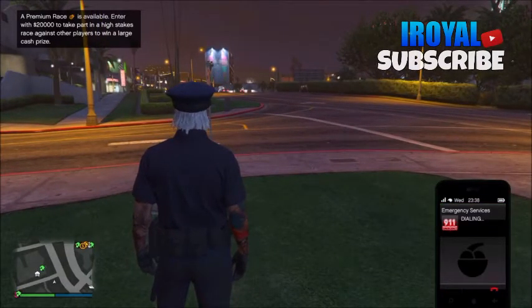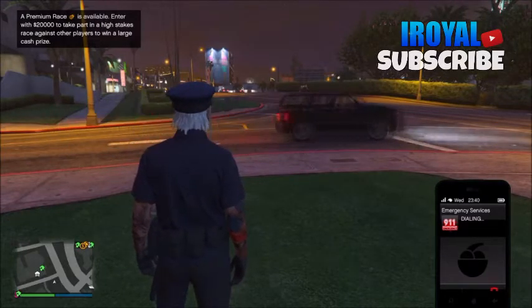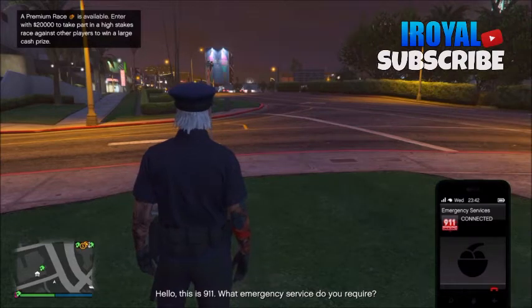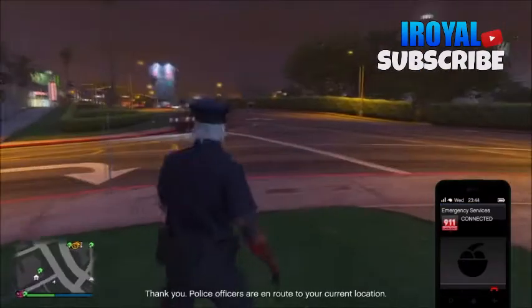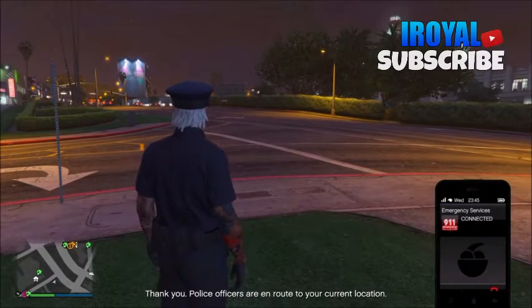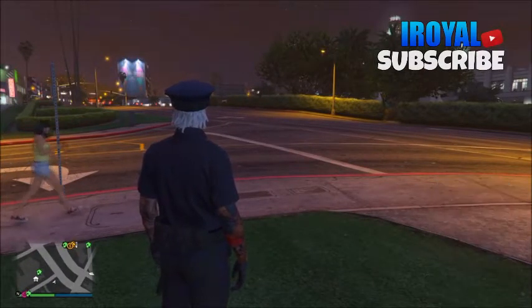Starting up, load into a GTA lobby — it actually doesn't matter what type of lobby. From here, just go ahead and open up your phone and call 911. After that, just go ahead and select police.